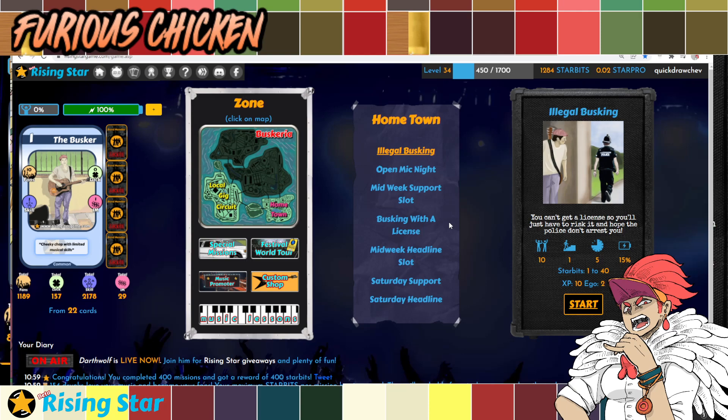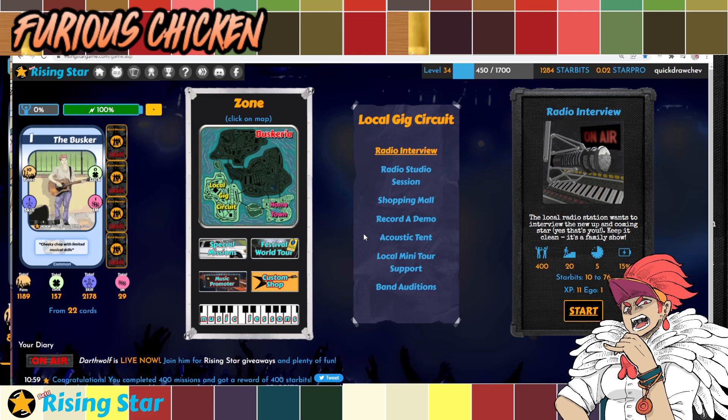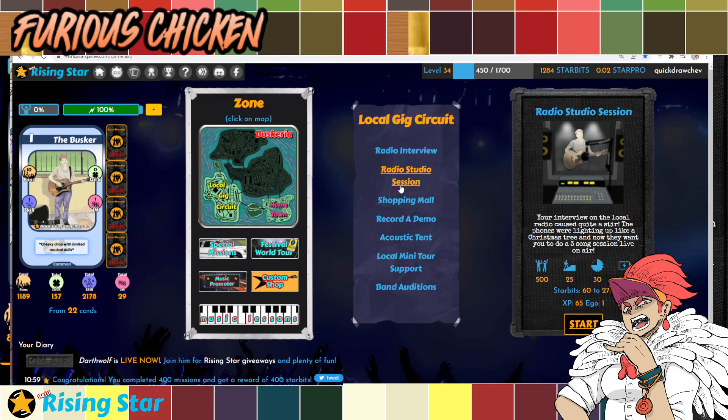It has better Starbit earning gigs, but it requires way higher level than what you only need in the hometown. For example, you can unlock everything in the hometown at level 20, and the maximum fans you need is 300. But if you go to the Local Gig Circuit, the five-minute interview requires level 20 and 400 fans, and the next one requires level 25 and 500 fans, which you likely won't have unless you got super lucky with packs or invested a lot of real cash.